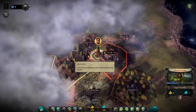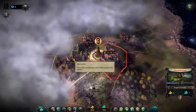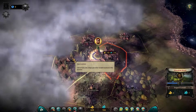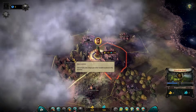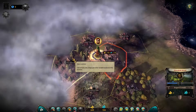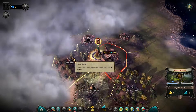Hey guys, welcome back to the second episode in our series for Eater Imperium. In the first episode we looked at the interface and the basics — the construction menu, troop recruitment menu, and the background and history of the game. In this episode we're going to have a little more excitement as we start expanding our kingdom. Let's get started.